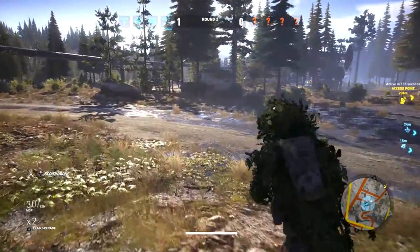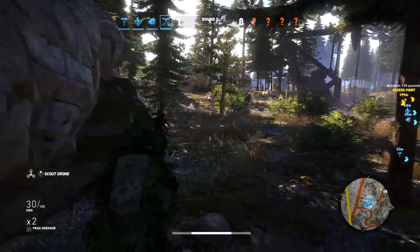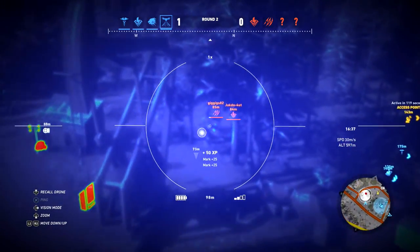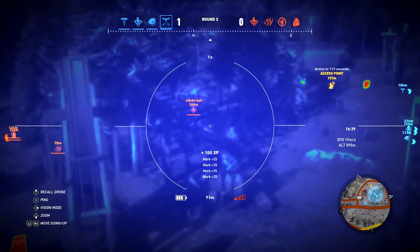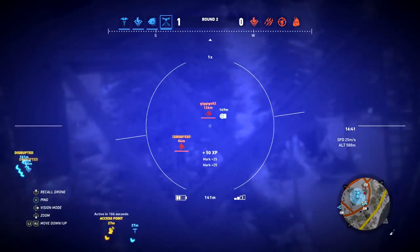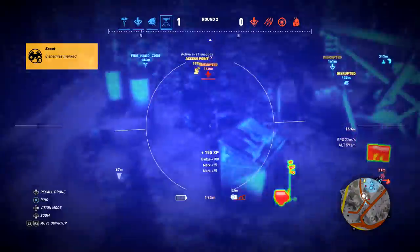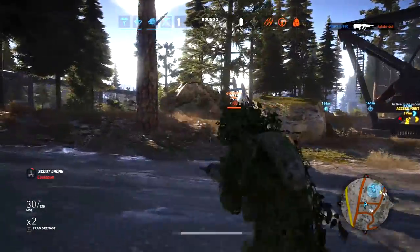The next thing is learning the map. Map knowledge is key, just like in Call of Duty, Overwatch, or any other game — knowing the maps, the routes people take, and the layouts is super important. A good way to learn maps is by playing the Scout class, because the drone lets you see where people are running with a white ping, so you can learn enemy patterns and figure out which buildings or flanking routes people favor.